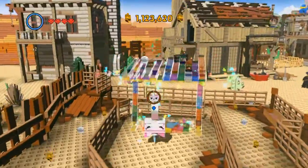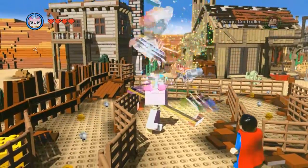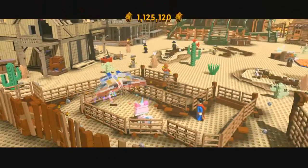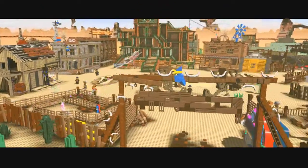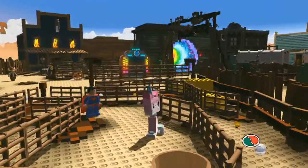First of all, when you enter the area there will be a little rainbow sort of stable or chicken farm. Smash it up and then create the rainbow bird or butterfly, which will just fly around and knock this first bird off its perch.